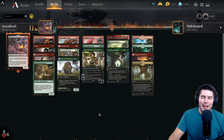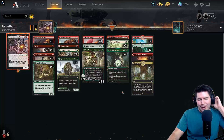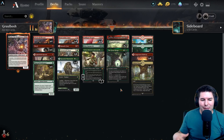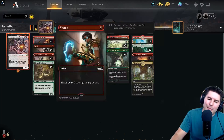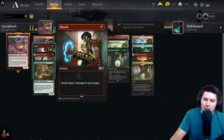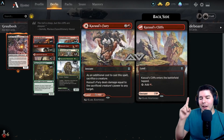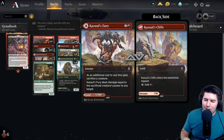I was debating going into snow lands with this and bringing in Frostbites but with Obosh I want the ability to throw damage at face. I do think there's a deck where you don't have Obosh as a companion but play basically a deck like this and then bring in Torbran with Obosh - that could be a legitimate deck with the giant who does extra damage and Fire's Emancipation. I kind of want to do a mono-red deck built around that. We might do that in the future.